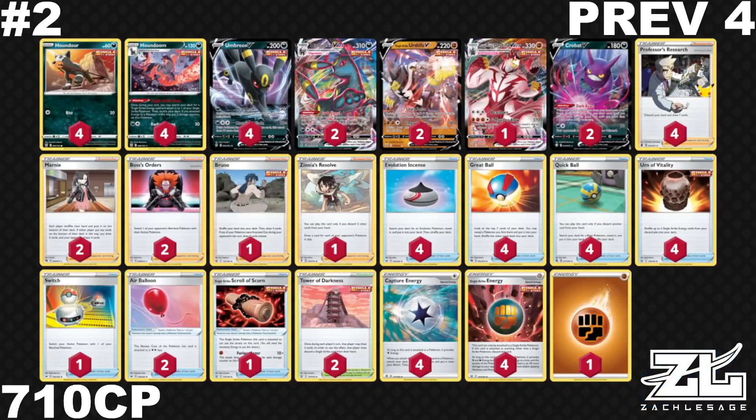The goal is basically to use Single Strike Urshifu VMAX against things like Eternatus V, Decidueye VMAX, and other Pokemon you want to knock out — with the help of Single Strike Energies. You have Single Strike Urshifu V to go against Gengar VMAX or Jolteon VMAX. The reason for the large Umbreon V and VMAX line is because Mew is so apparent in this format. I think this deck is probably going to stay within our top 5. I don't think players who've been playing this forever are going to make the switch to Gengar — I think they're very similar decks and it's more of a metagame call. This is a solid deck and it's going to stay solid for the next few weeks at the very least.